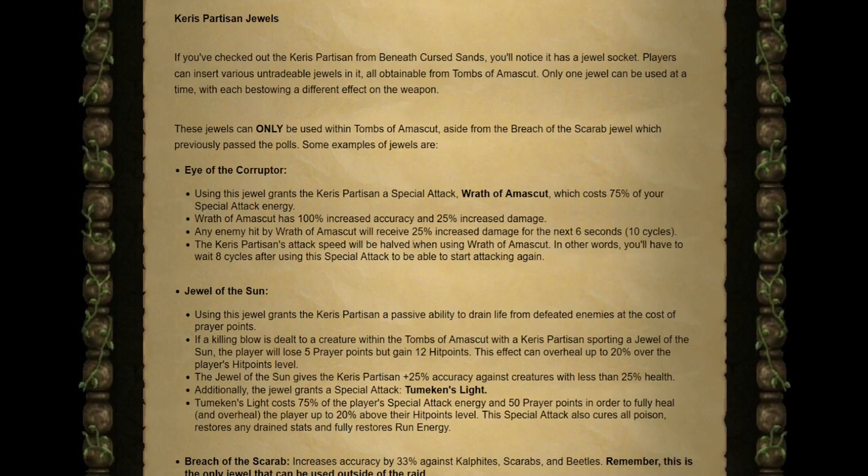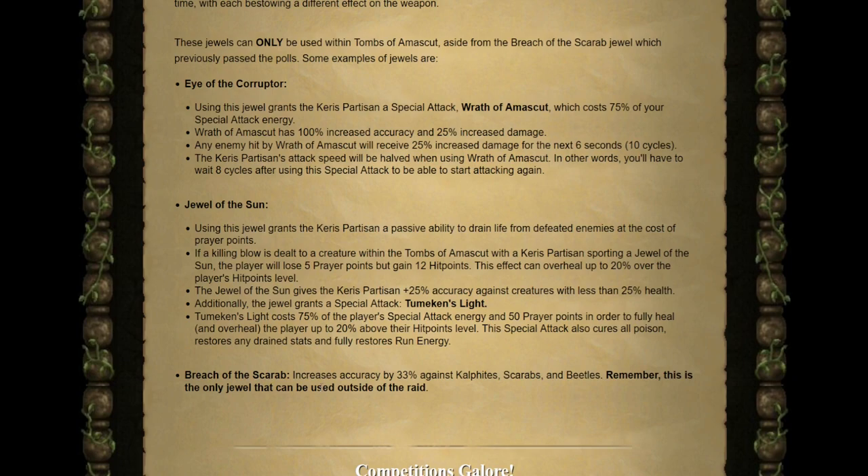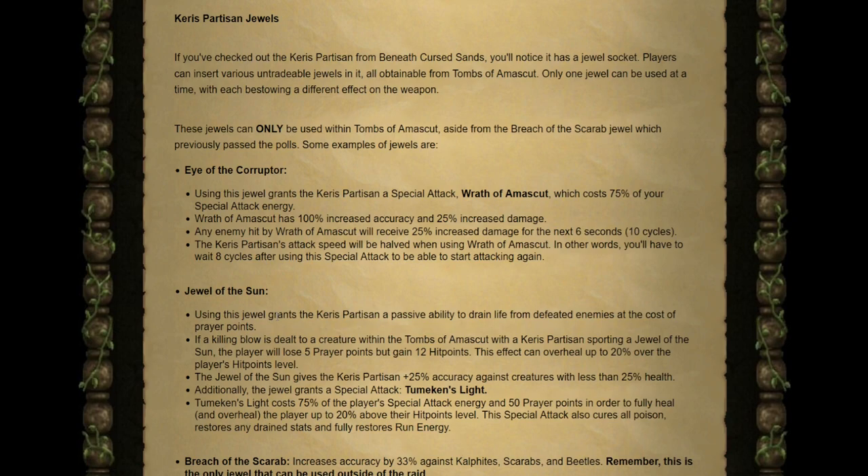Finally for rewards, we have the Keris Partisan Jewels — the other untradeable uniques from Tombs of Amascut. There are three total jewels for the Keris Partisan, but only one can be used outside the Tombs: the Breach of the Scarab, which increases accuracy by 33% against Kalphites, Scarabs, and Beetles. The other two — the Eye of the Corrupter and the Jewel of the Sun — can only be used within Raids 3. The Eye of the Corrupter grants the Keris Partisan a special attack called the Wrath of Amascut, costing 75% special attack energy, with 100% increased accuracy and 25% increased damage. Enemies hit also take 25% increased damage for the next six seconds, but the attack speed is halved — meaning you wait 8 cycles before attacking again.